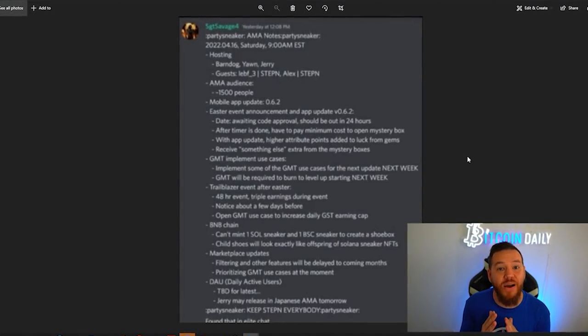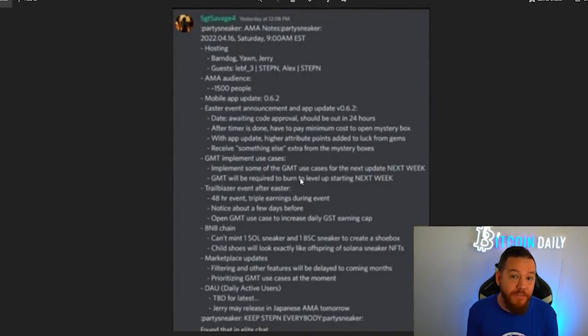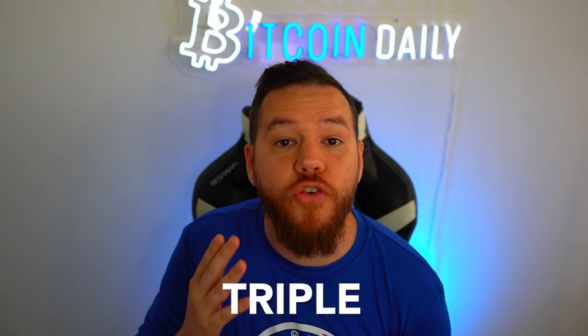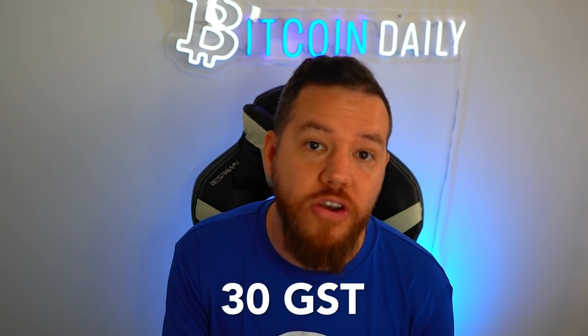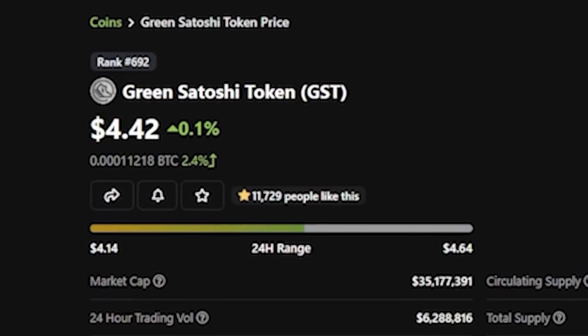They did a live AMA yesterday. One of the big announcements is that there will be a Trailblazer event after the Easter event ends — a 48-hour event where you will receive triple your earnings. So if you're earning 10 GST per day, on those two days you'll earn 30 GST per day. I'm currently earning around 50 per day, so I'll be earning 150 per day during that event. I'll be trying to have my nine shoes by then, so I could be earning up to 100 per day and do 300 per day during the event — that'll be 600 GST, which at current prices would be $2,652 in a two-day period.